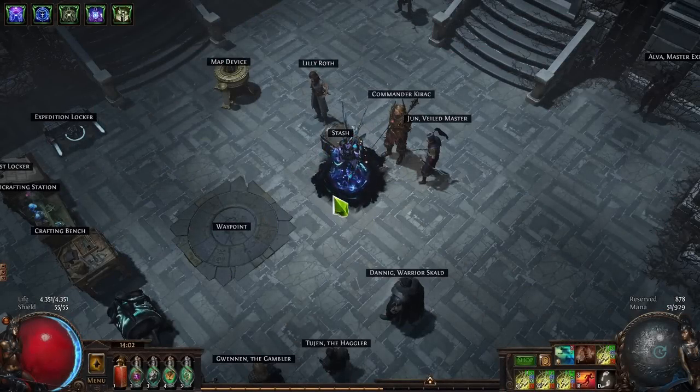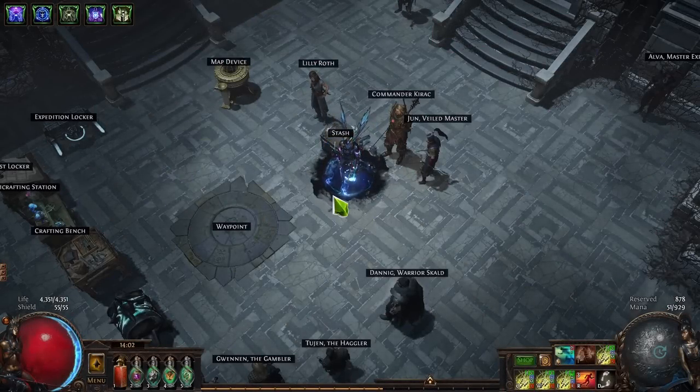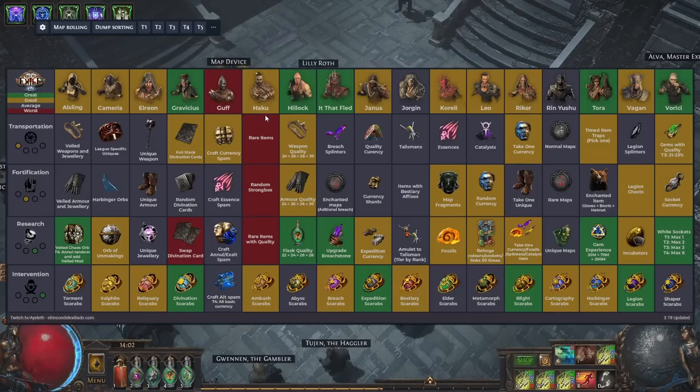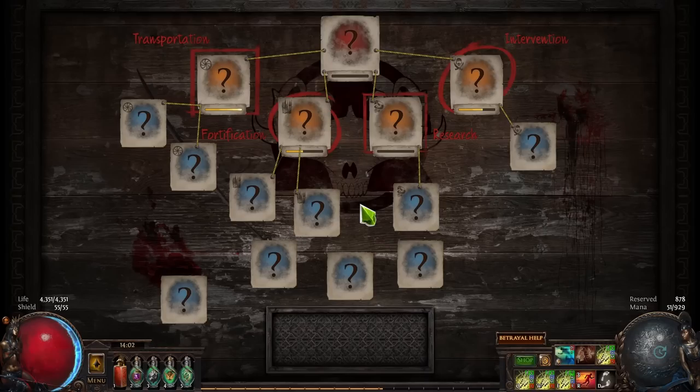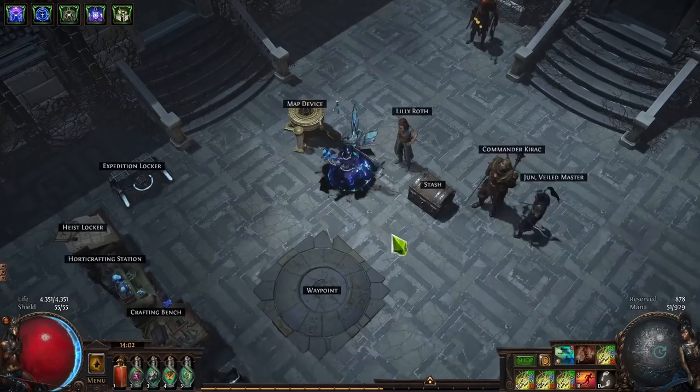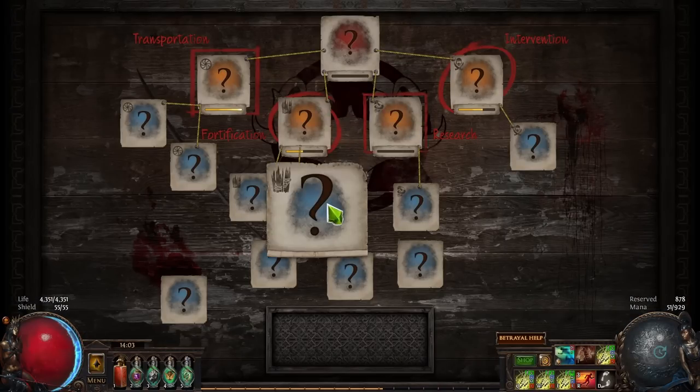Hi guys, Zasmo here, and today I have a different video for you. I'm going to talk about betrayal — explain everything you need to know about it, from the atlas passive skill tree through the cheat sheet, every single job, and how to get it done. I have prepared a fully reset board, fought the mastermind, and we have a clean board to work with. I'm going to show you exactly what I do to put every single member into each position I want, which rewards they give, what to focus on, and basically the approach I'll be doing.